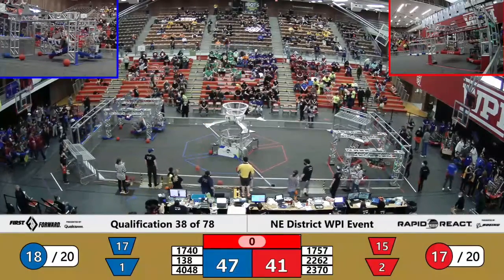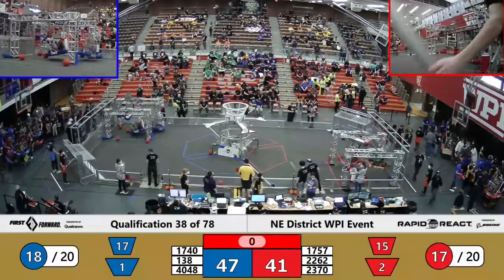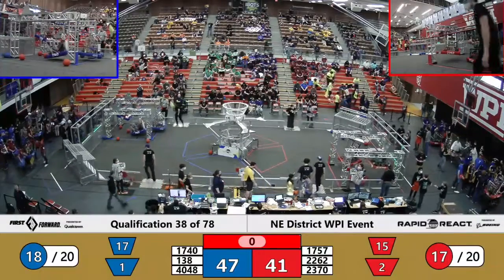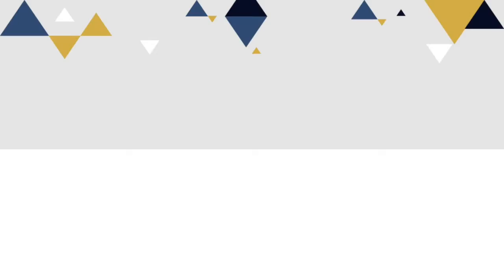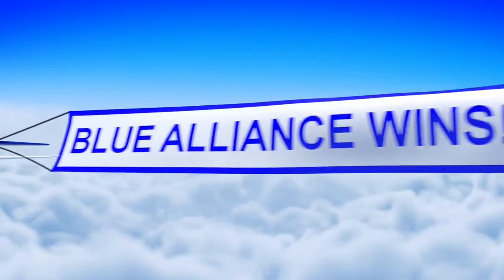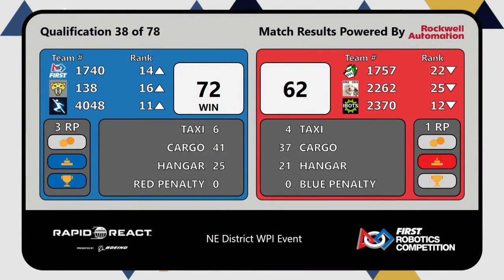We're going to see what our final results are. Scores up on the big board — it was Blue Alliance sneaking home the win there, 72-62. Blue Alliance earning three ranking points. Red Alliance still putting in work there with one ranking point for their magnificent climbs.